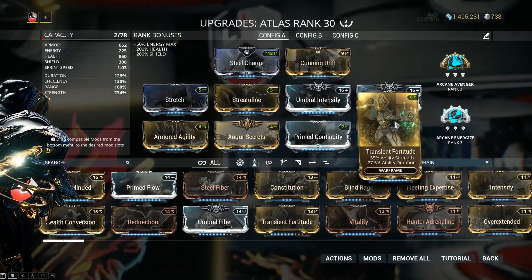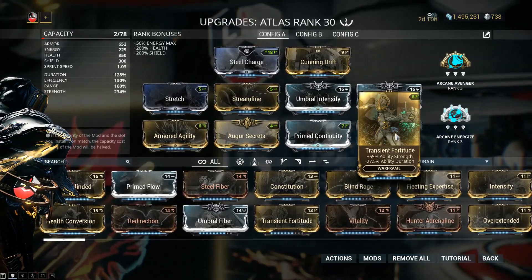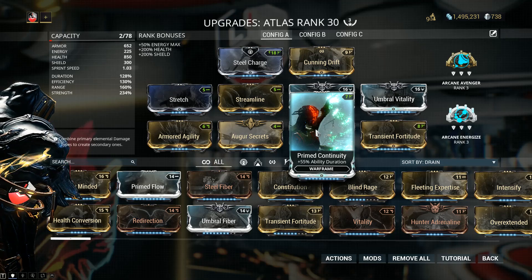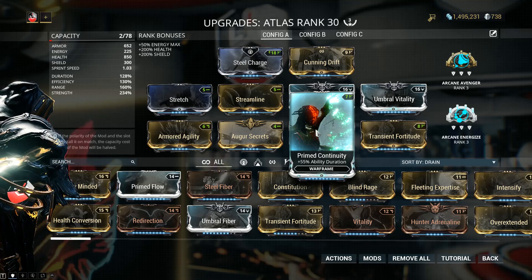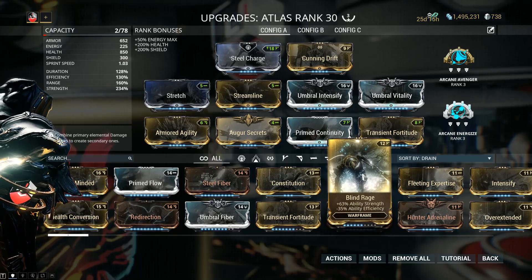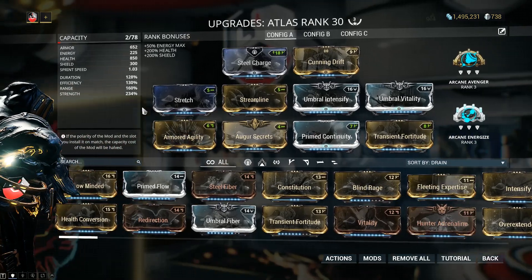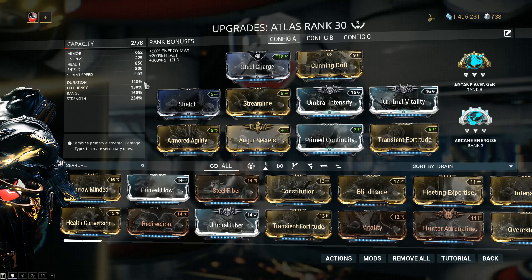More ability strength comes from Augur Secrets and Transient Fortitude — 55% and 24% respectively. The problem with Transient Fortitude is that it nukes your duration, but that's nothing Prime Continuity can't handle. I don't want to fully nuke my duration and invest all resources into a single ability. You can go for Blind Rage, which destroys your efficiency, and counteract that with Fleeting Expertise — but that will completely destroy your duration, meaning you don't get much use out of your Rumblers or Stone Gaze. I don't recommend it.